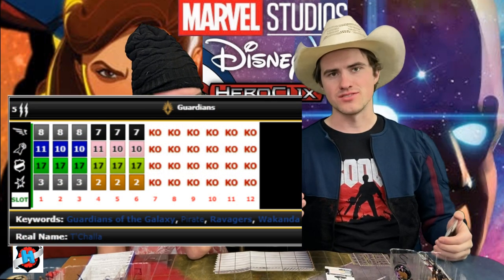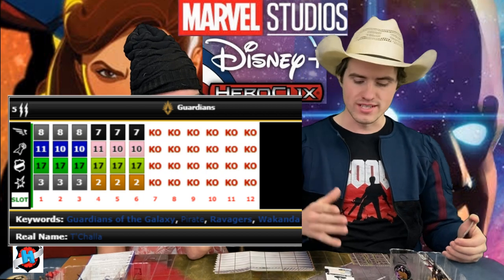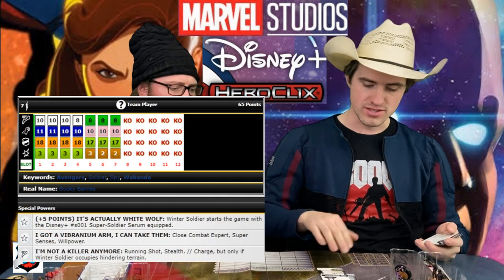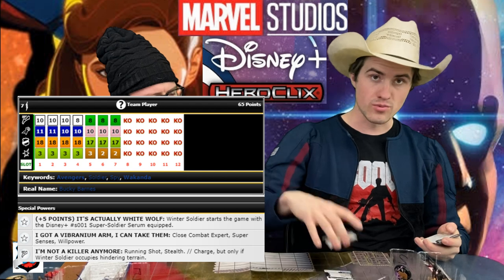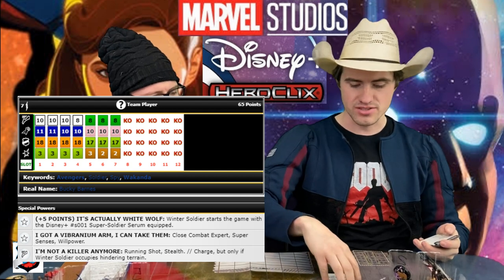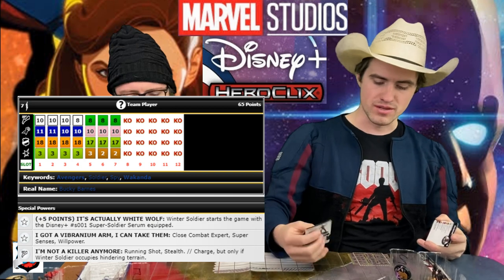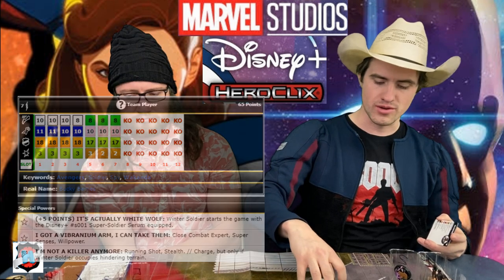First up, T'Challa Star-Lord. A Running Shot Penetrating Blast is amazing in sealed, plus you always need a leadership in sealed no matter what. If you have a leadership, I strongly advise you put it on there. Next up, we put the Winter Soldier on there. He's only 65 points, but this is another Running Shot Pen Blast. He also has stealth, a lot of staying power, plus he also has charge exploit — giving me options if they have stealth on their team.